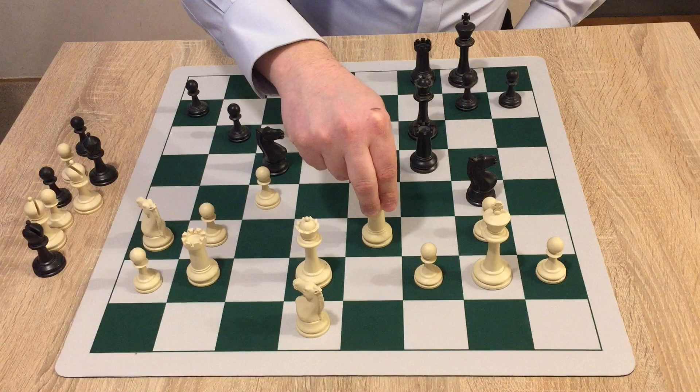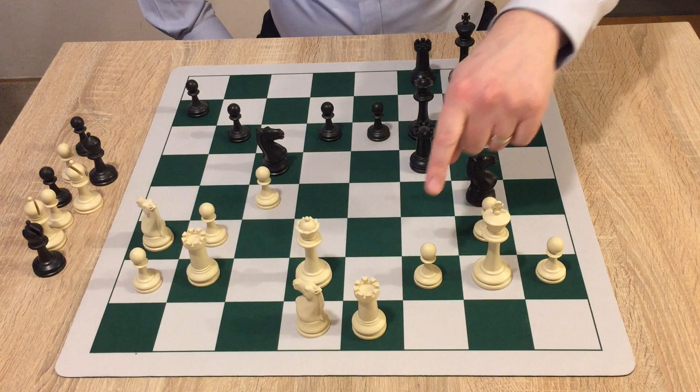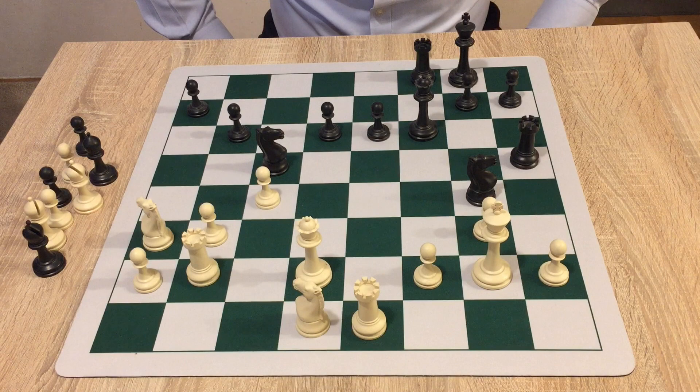White has to move his rook because it's under attack. This is the principle of two weaknesses — white has two weaknesses and cannot cover them both. The f2 pawn has four defenders and four attackers. But the h2 pawn is only attacked once and defended once. So black plays rook to h5, targeting that weakness. At this moment, white resigned the game.